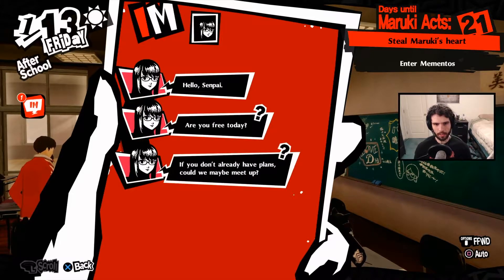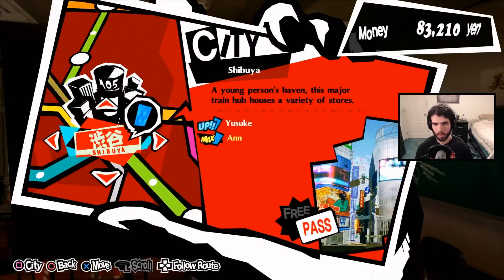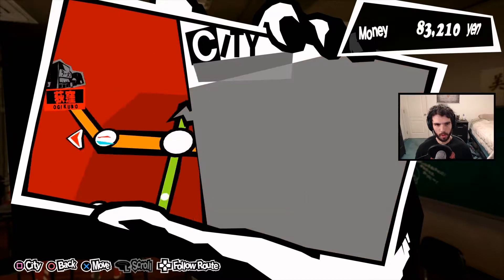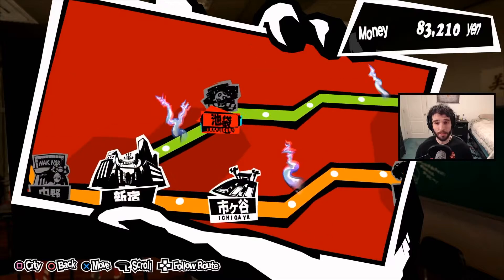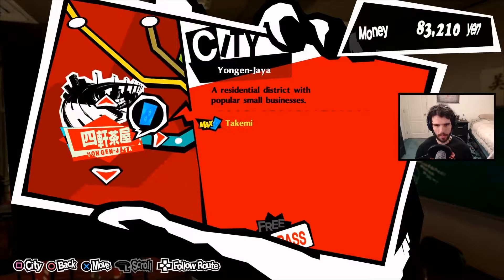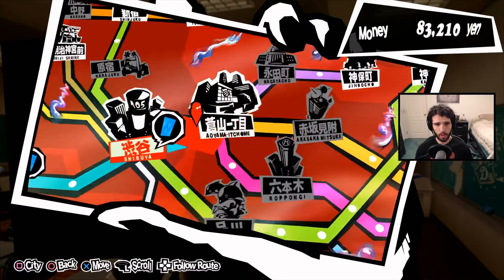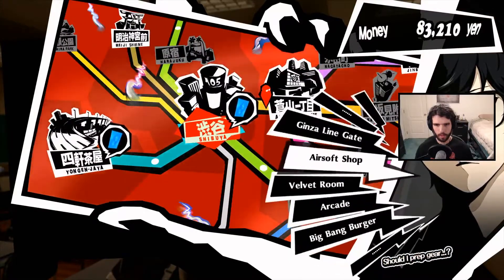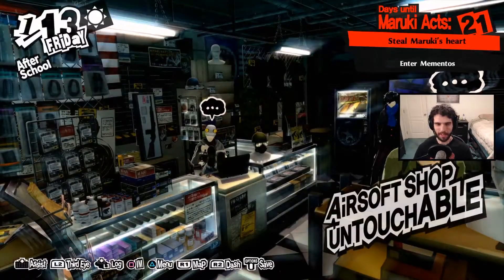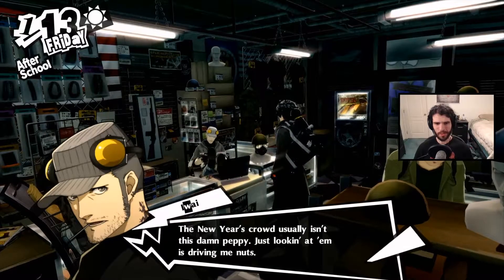Yusuke is available and Sumire is available too — very tempting. We're going to go see Ann then, while we have rank-ups for Yusuke and Sumire. This might be the second awakening — that's my immediate gut reaction. But first things first, we're going to the airsoft shop to finally cash in the completely absurd amount of money we have.